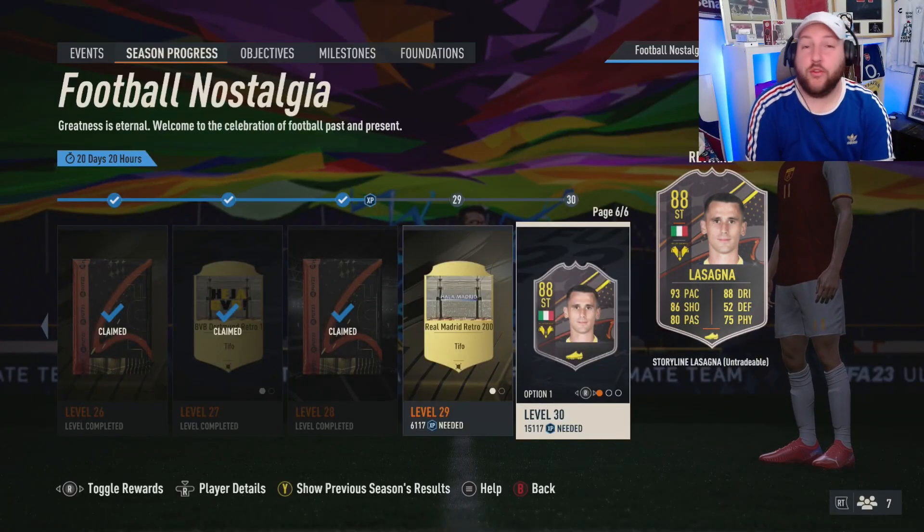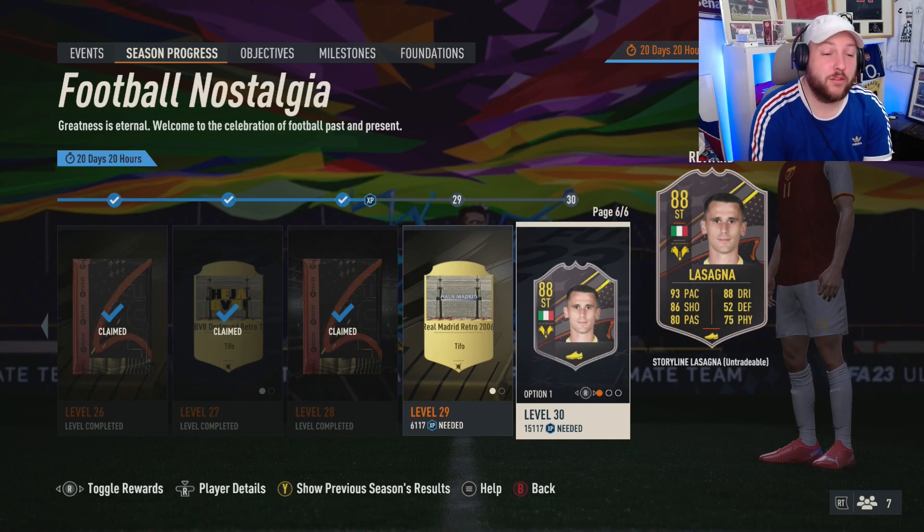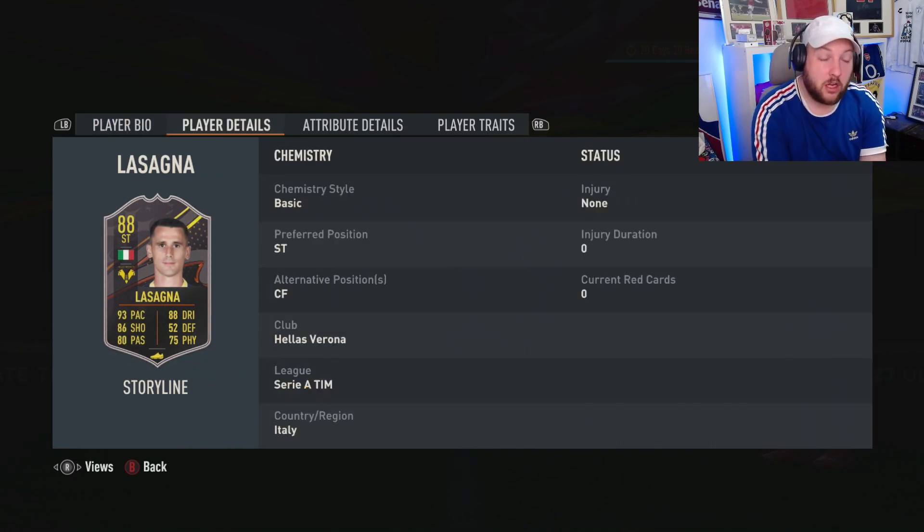We're going to go through every single level 30 player, compare them to other players in their position in that league, and jump onto Footbin. Starting off with Lasagna, he is high-low work rates, left-footed, four-star weak foot, four-star skill moves — really good work rates for a striker. Four-star four-star is extremely important.